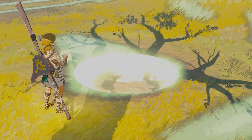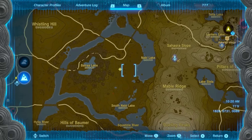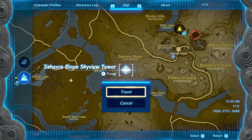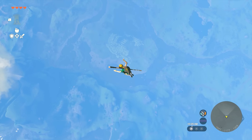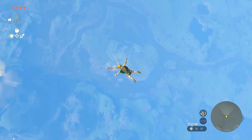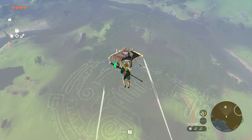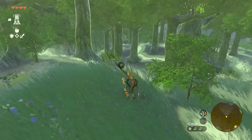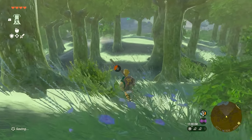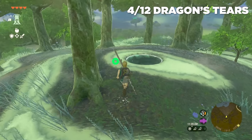For the fourth one, head southwest from where you just were near Nabi Lake via the Sahasra Skyview Tower. This one's another easy one to spot and easy to get to, except the Dragon Tier this time is covered up by a few trees in a wooded area. Land towards that wooded area, go right in the middle, and you should be able to see the Dragon Tier — interact with it to collect that memory.